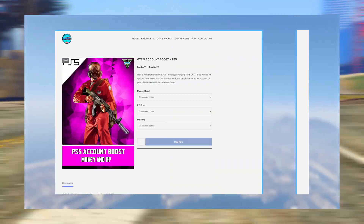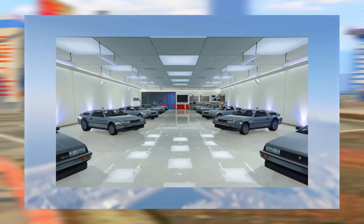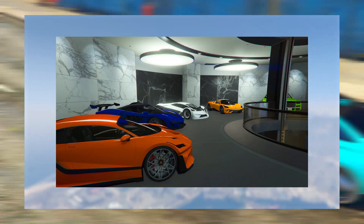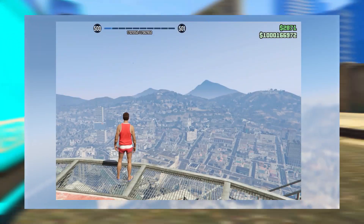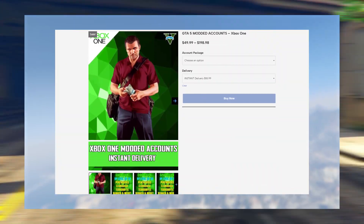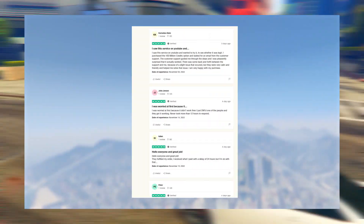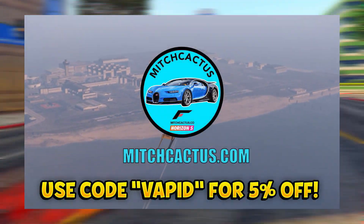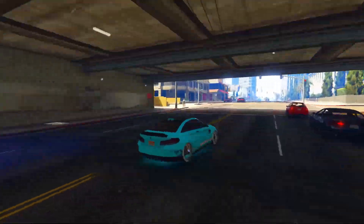If you don't want to be spending hours grinding out these glitches, be sure to check out instant delivery modded accounts from mitchcactus.com. These are for Xbox, PlayStation, and PC and come with between 50 million to a billion, as well as RP and a level of 250 and more. They also offer account boosts, meaning an existing account of yours can have tons of money and RP added. They have over 5,000 plus reviews on their official Trustpilot page. There's a link pinned in the comments and description — use code VAPID for five percent off for a limited time. Big shout out to MitchCactus for sponsoring today's video.